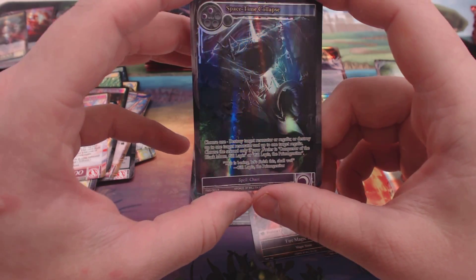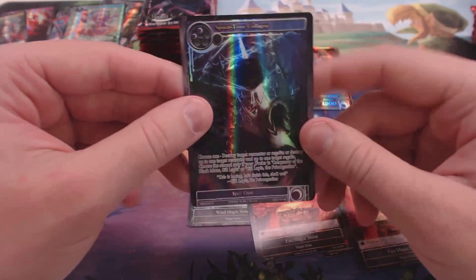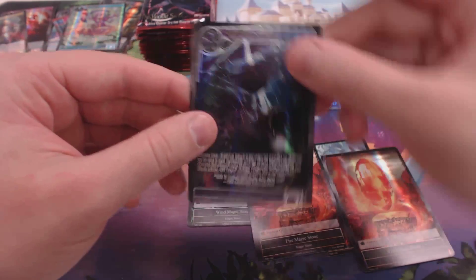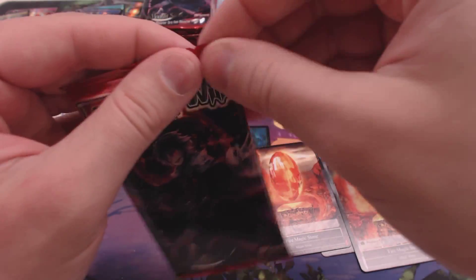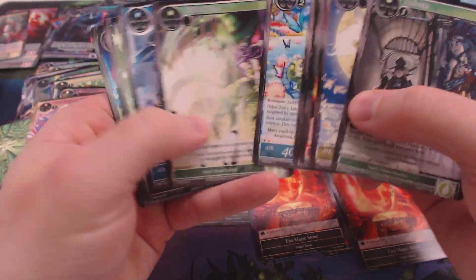This works with Gil Lapis — basically you gotta destroy a regalia and a resonator if you are playing him; otherwise you pick one or the other if you're not. Solid — sorcery speed, but it's all good. If that was instant speed, it'd be immediately better than Stone's Death.